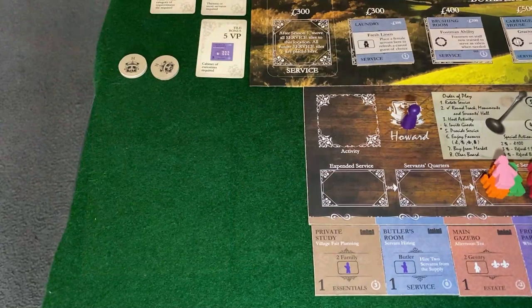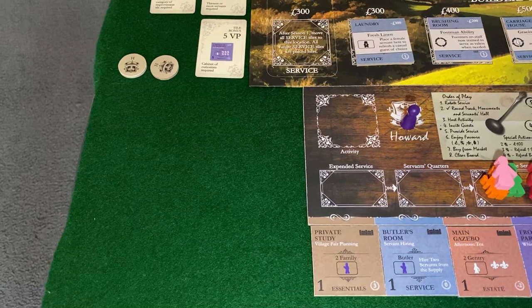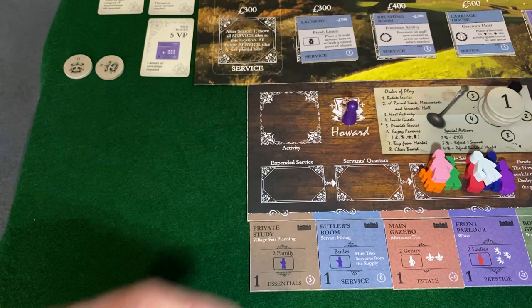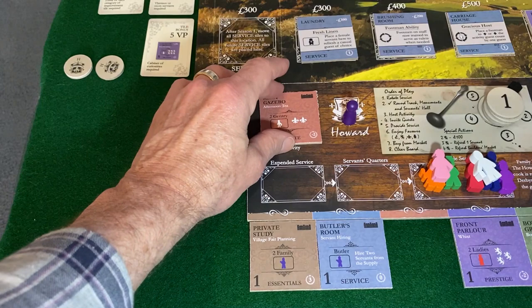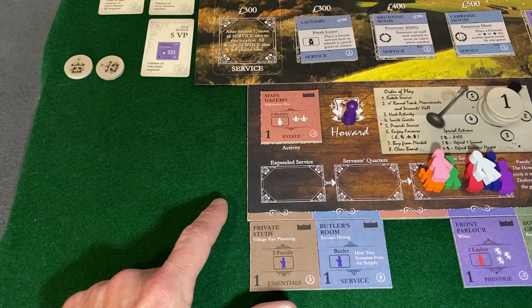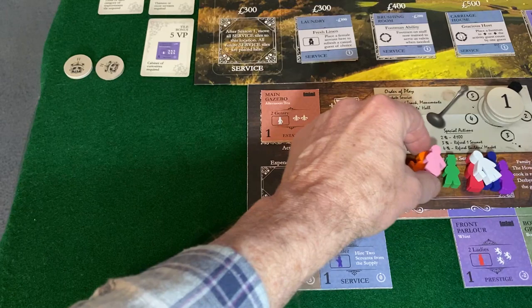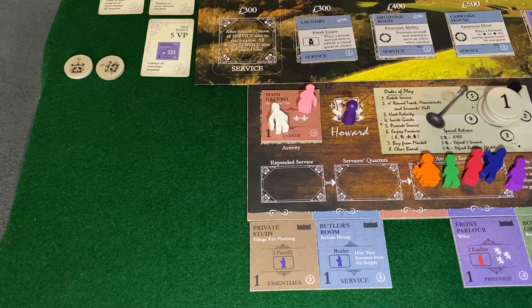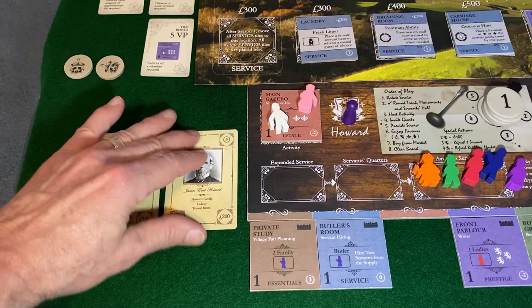I'm zooming in to create a play area for the cards. We can see the reputation, and we're looking at our target — the laundry. To have the most efficient turn, I want to get after my family advantage draft combo: get this second-level guest hired, which will inform whether I can do a good screening action on the prestige guest. I also want the 200 necessary to buy the laundry. With two gentry from my hand, I'll grab the footman for essential service, the head housemaid as supplemental, and go with the earl.